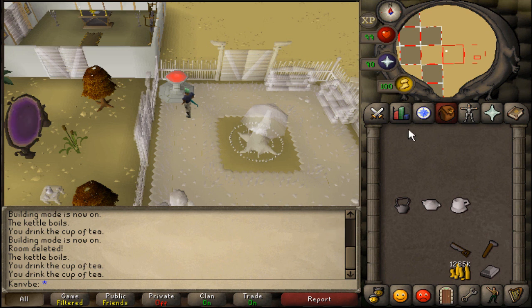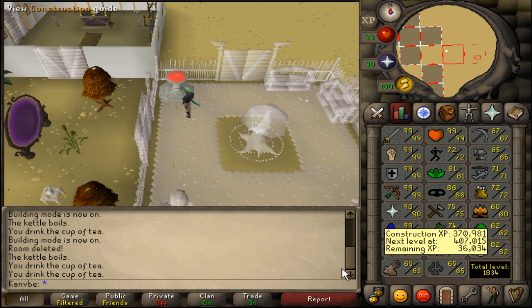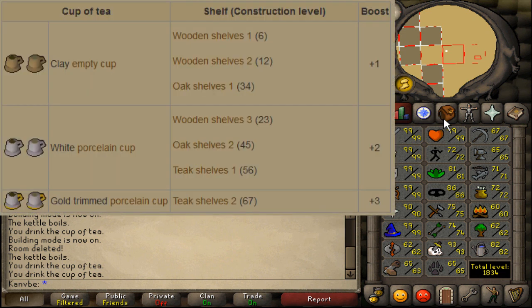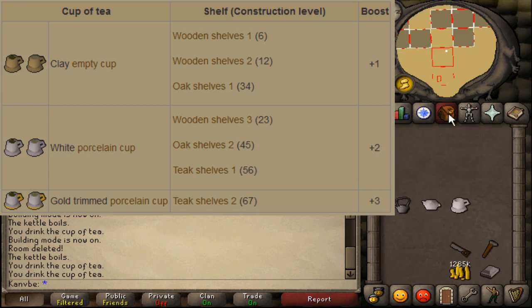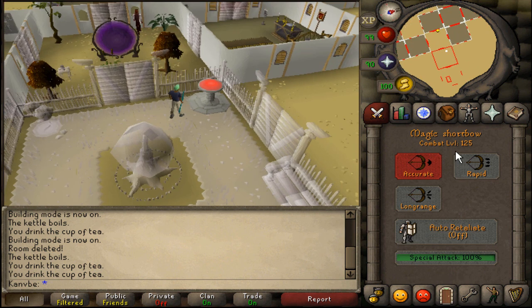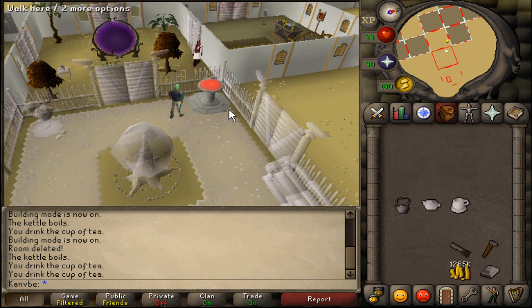That saves you 800k right there. I'll also put a picture showing all the tea levels you can use. At higher construction levels the tea can boost you by up to 3, so for the ornate rejuvenation pool at level 90, all you need is level 87 construction and then boost with the player-owned house tea. And I don't think you actually need a magic shortbow — they didn't take the special attack from me at all.